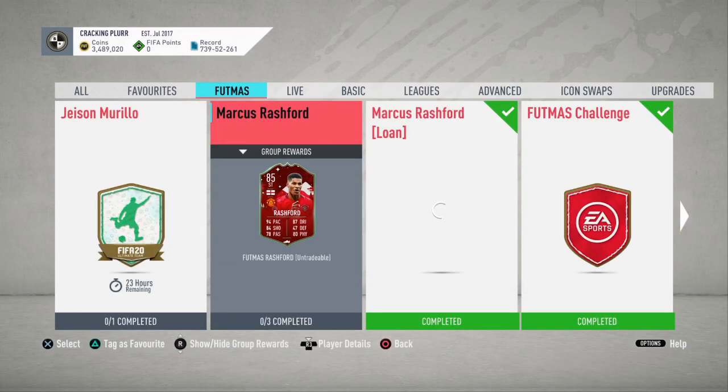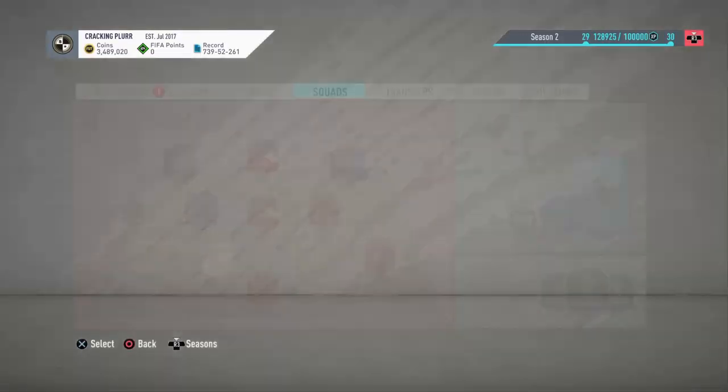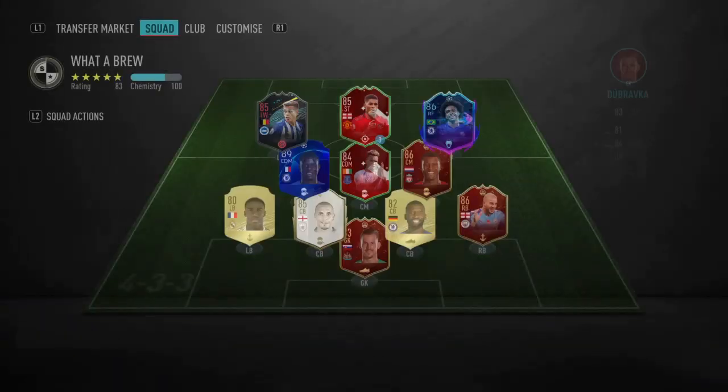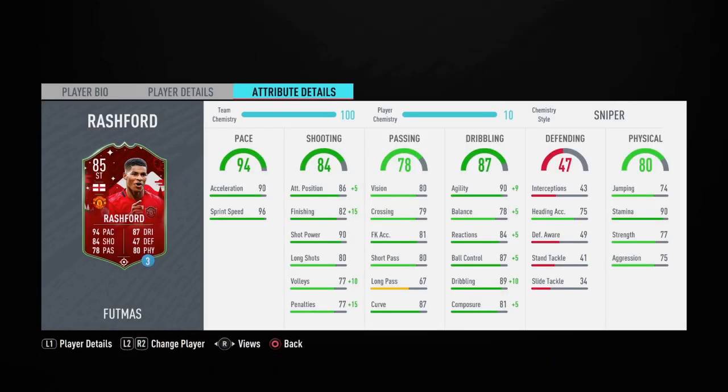I'll be doing a player review on Marcus Rashford because there are loads of Man United fans out there still doing him. I've done his loan version and I'm playing him in a full Premier League team with Mendy at left back. I put a Sniper on him, giving him 90 acceleration and 96 pace. His finishing with the Sniper gets him to 91 attack positioning, 97 finishing, 90 shot power, 80 long shots, and 87 volleys, plus 92 penalties.